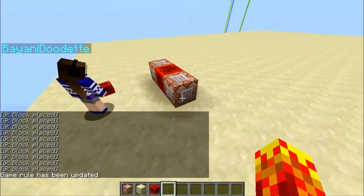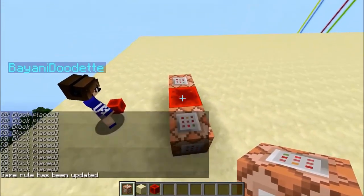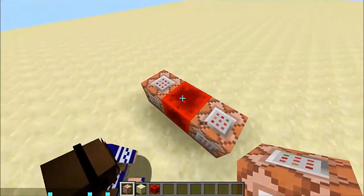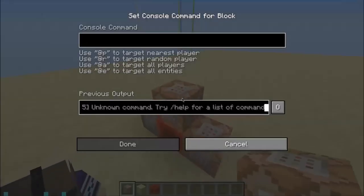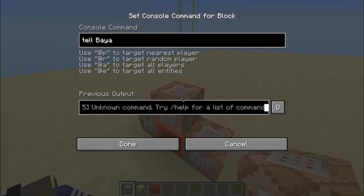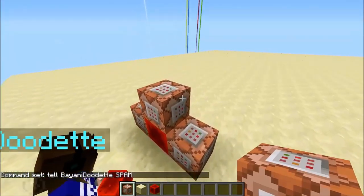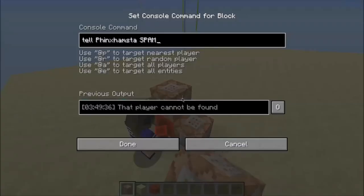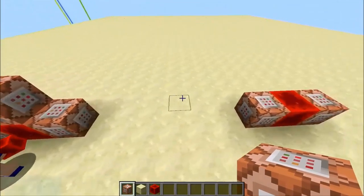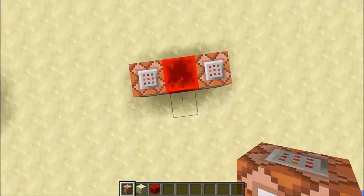Let me turn off that spam. You can spam people with this really easily — anyone who logs in. All you need to do is place a command block adjacent to the redstone block and type in any spam. Do you know the slash tell command? If you do slash tell, then the player's name, then type a random message, you'll get spammed. It's N-I, not I-N.